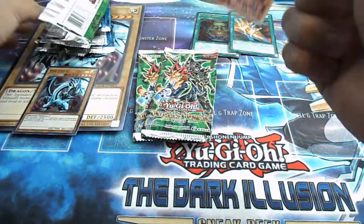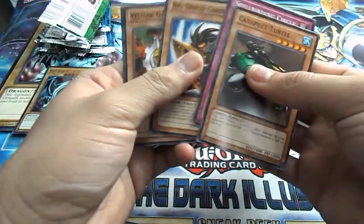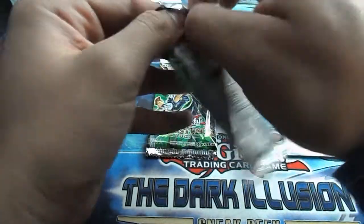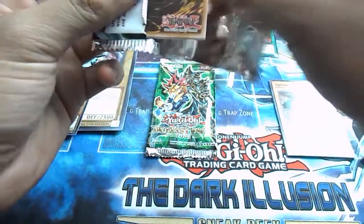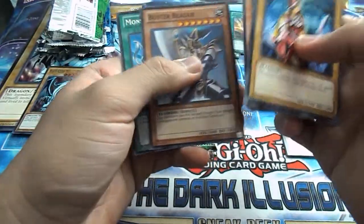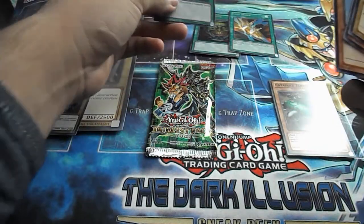Time for the Yugi packs. Let's see what we can get from there. Catapult Turtle, Spellbinding Circle, Big Shield Garna, Yellow Gadget, Card of Sanctity. Then: Queen's Knight, Green Gadget, King's Knight, Buster Blader, Monster Reborn. It'd be cool if we got all three Knights.